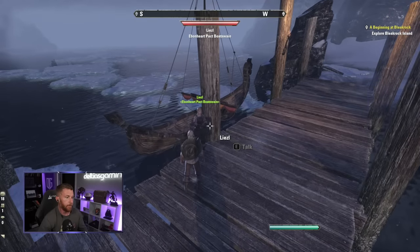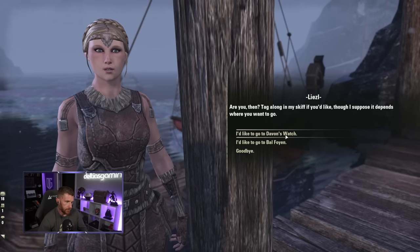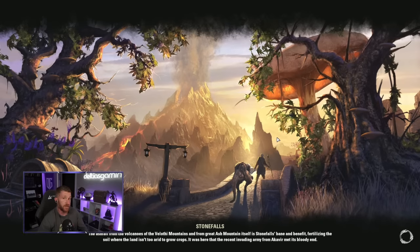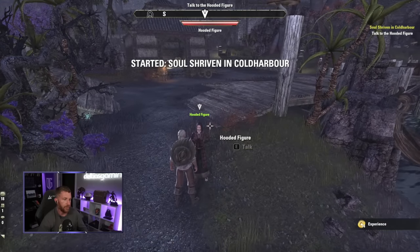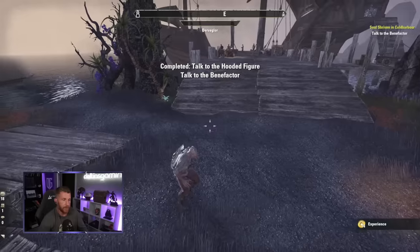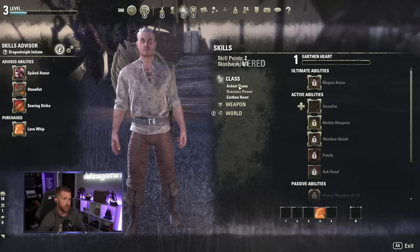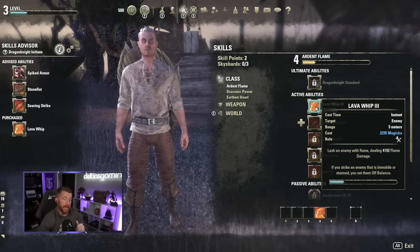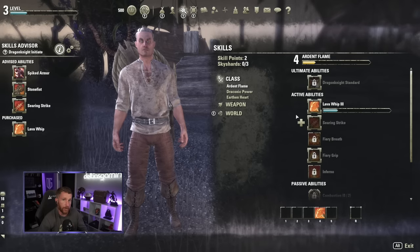I travel to Davon's Watch in Stonefalls — one of my favorite zones. Now let's look at our character. We have two free skill points. When you first start out, you want one ability from each of your three class skill lines so you level them uniformly throughout your playthrough. Remember, passives are what make you powerful. I'm taking Lava Whip, Spiked Armor, and Stone Fist to cover all three Dragon Knight skill lines.